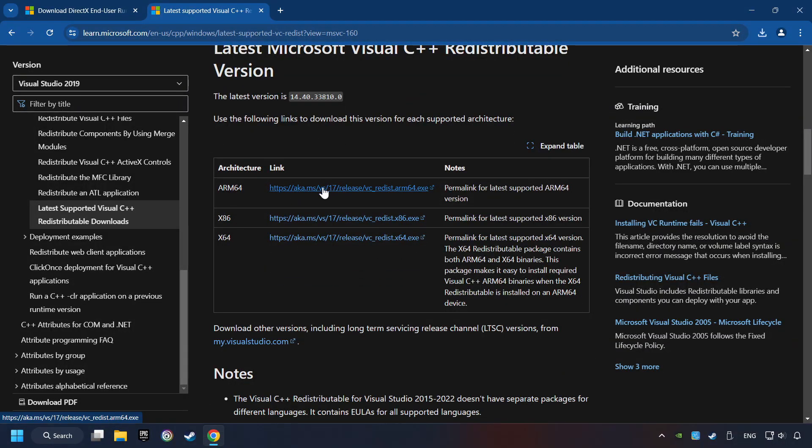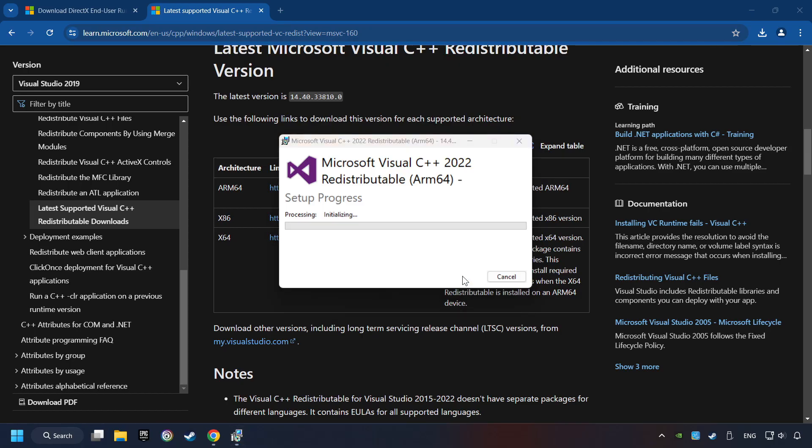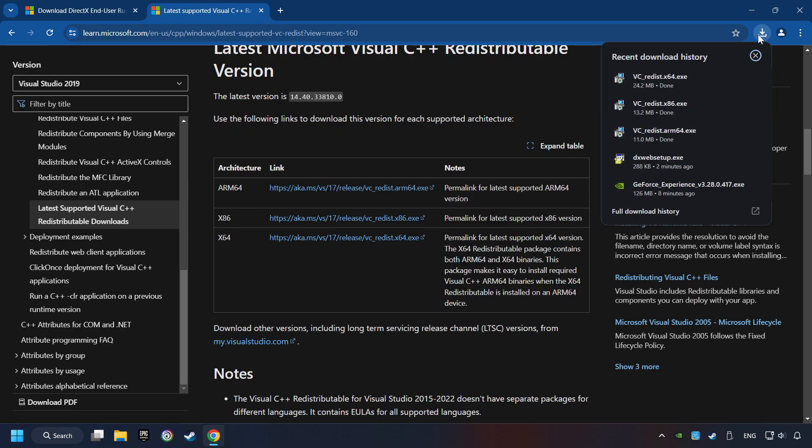Scroll down. Here you can see three files — please download all of them. If the download has been finished, install these files. You have to accept the license and click on the Install button. If you fail to install one of these files, please don't be worried — it may not support the processor, but the other files will definitely work. Click on Close, install the further files, accept the license and click the Install button. Click on Close and repeat this process with the last installer.